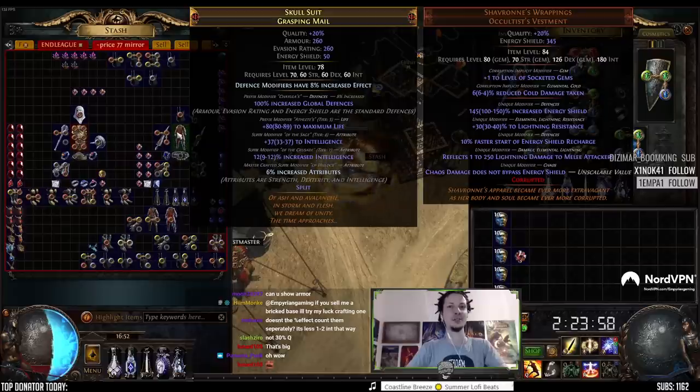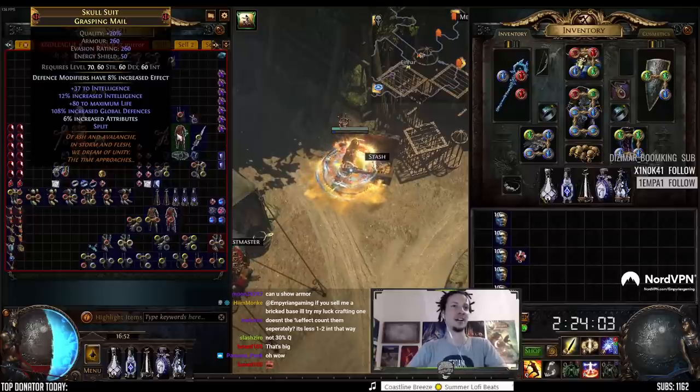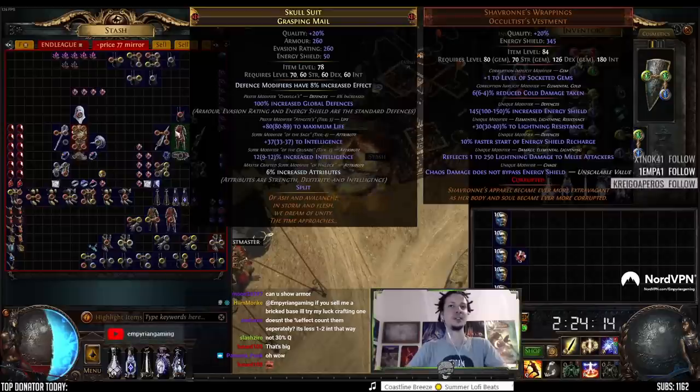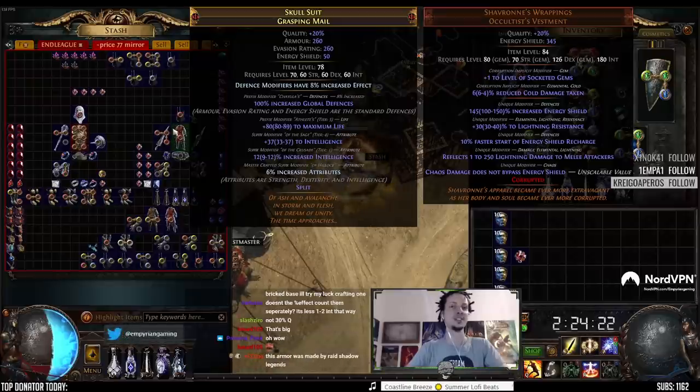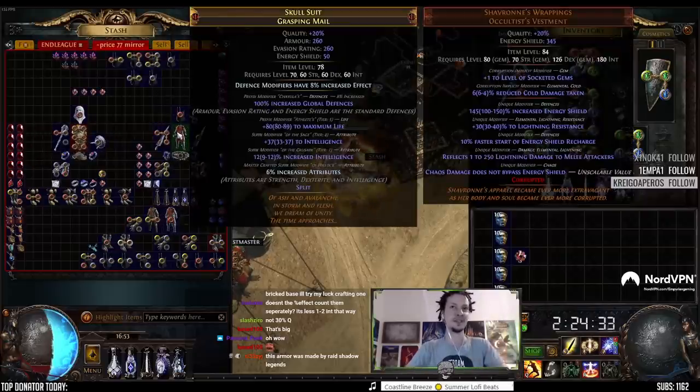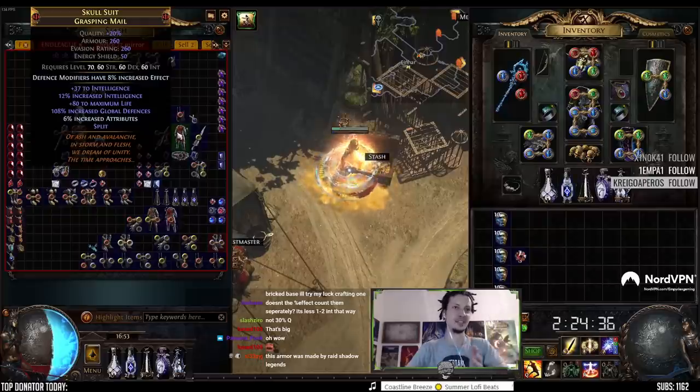Item level 78 is to block some of the mods that can be rolled with the Crusader slam in the very last step. This is the only way to get 100% increased global defenses on a chest, which you can't craft. If you try alt-spamming or whatever, if you roll over the mod it's gone forever and you have no way to get it back. You then have to isolate this mod by turning it into a blue item, making all the prefixes full, wipe the suffixes, then annul so it has two mods and still keeps the increased global defenses. Then you Beachhead-split it, and one of the chests will be a blue Grasping Mail with nothing but increased global defenses.